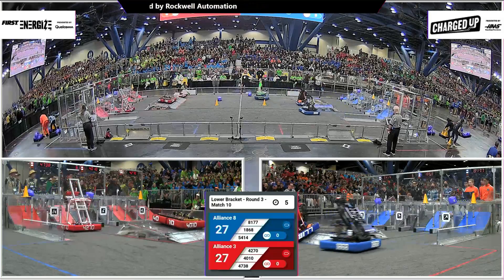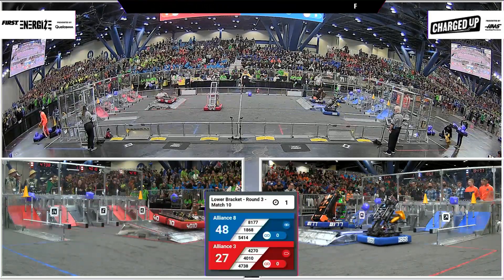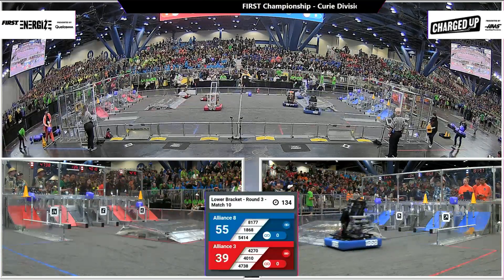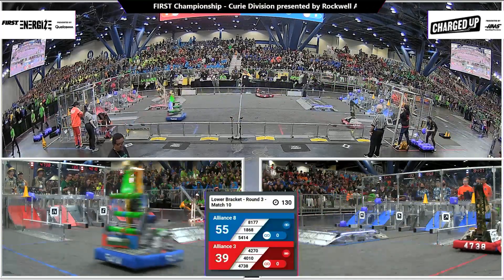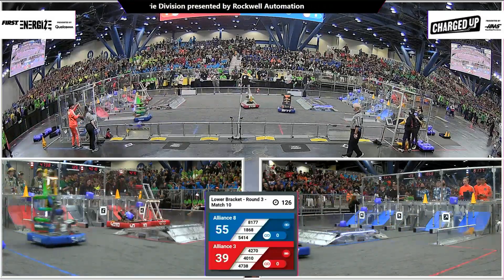47-38 bumping a cube over to the other side of the field but picking up one on the second pass. See if they can score it in the middle row — they do! That's gonna be 55 points on the board for the red alliance. Blue alliance at 39, red alliance at 55 on the board.